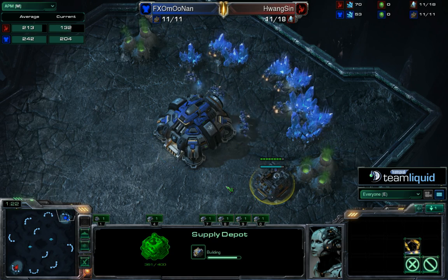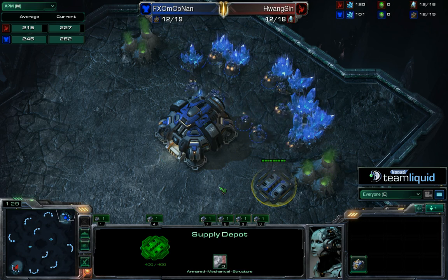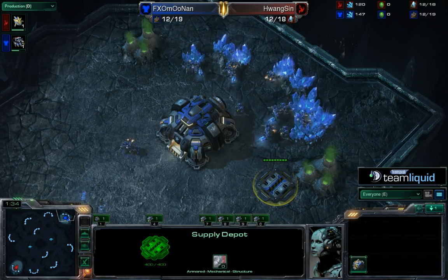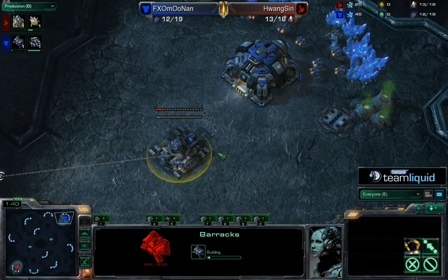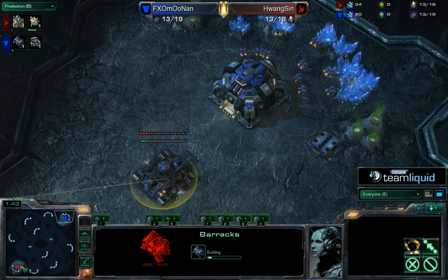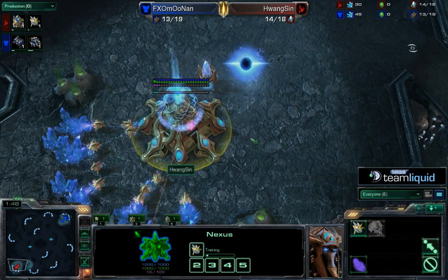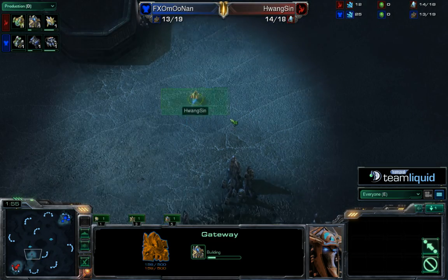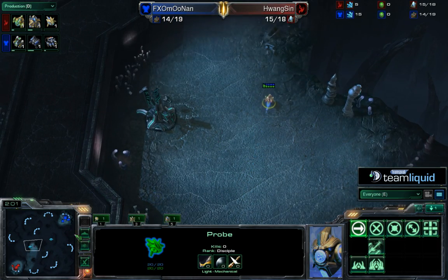He needs to do two things: he needs to identify what build is coming, so he needs to do whatever he can — maybe sacrifice a mule to drop a lucky scan in there — and find out what timing attack is coming. If I'm him, I'm going to play a little bit overly defensive, because I know if I defend that timing, I saw my opponent completely fall apart in game two, and that's the situation I want to be in yet again. But then of course we always have thinking that he thinks that I think, so anything could happen.